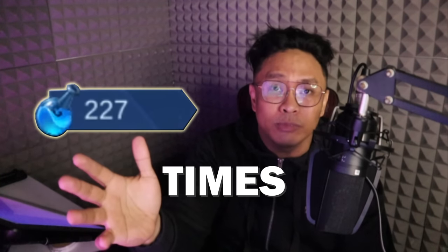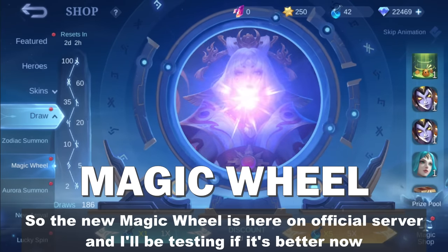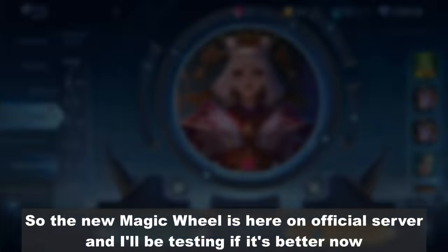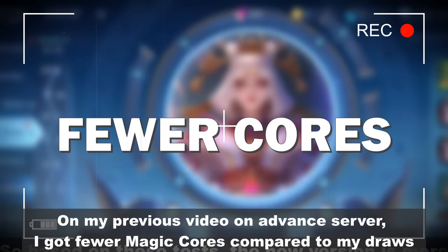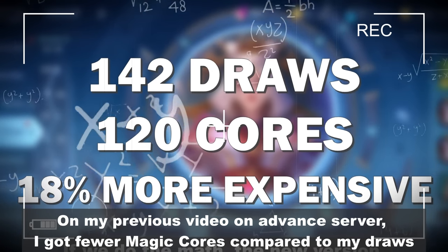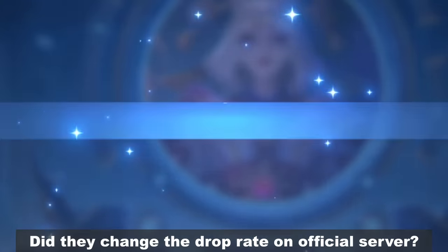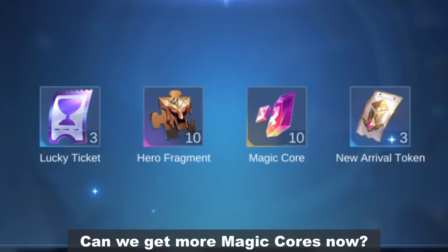I'm gonna draw 200 times in the new magic wheel. So the new magic wheel is here on the official server and I'll be testing if it's better now. On my previous video on advanced server, I got fewer magic cores compared to my draws. Did they change the drop rate on official server? Can we get more magic cores now? Let's find out.